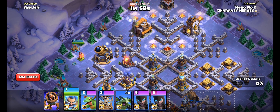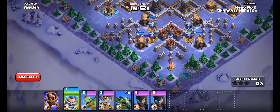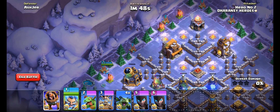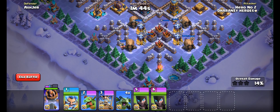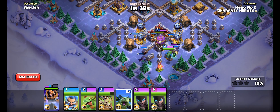First, drop your Electro Fire Wizard and turn into electric mode by pressing the ability. Then drop your Battle Machine followed by two Night Witches from the Builder Hall side. After that, deploy the Dropship followed by the Baby Dragon and all four Minions at the bottom of the base.